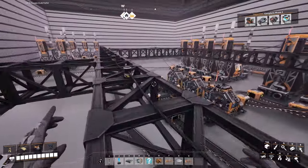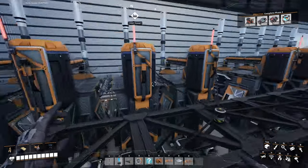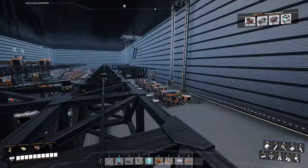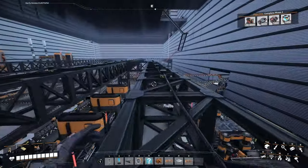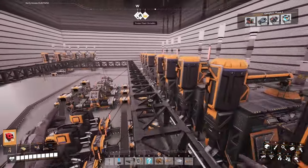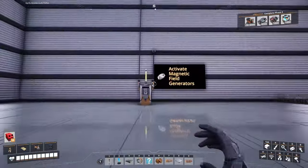At first I started working from the bottom up, from raw resources to the products. But that was way too confusing. So I went back and started with the final product — the magnetic field generators — and worked my way backwards. The only thing I'm bringing in from the outside for this factory is the modular frames from my frame factory, built in an earlier episode. It produces 20 modular frames per minute, and I think I only need about 10. This is the big moment I wanted to share with y'all — to activate the magnetic field generator factory.